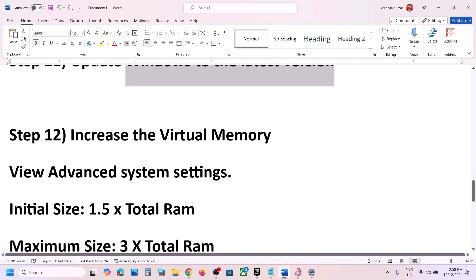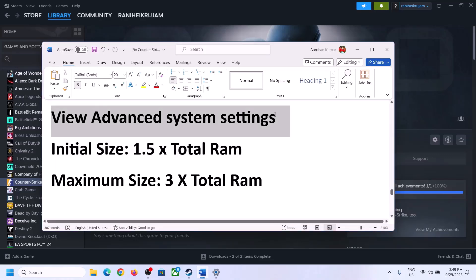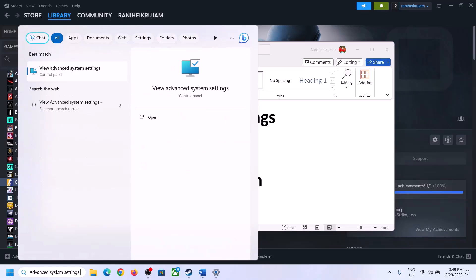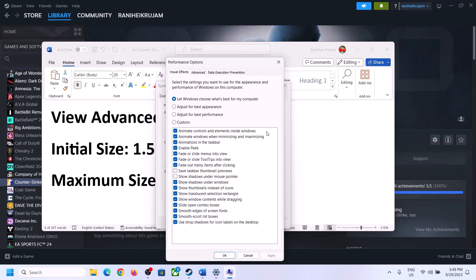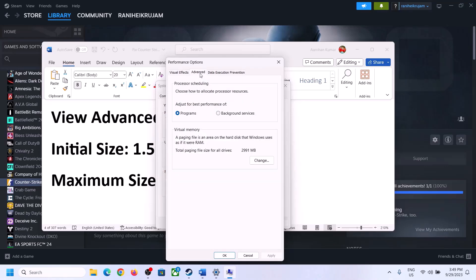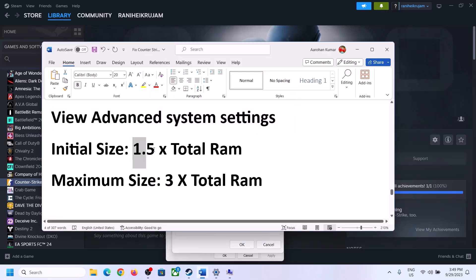The next step is to increase the virtual memory. Type View Advanced System Settings in the Windows search box and open it. Click Settings under Performance, go to the Advanced tab, click Change, uncheck the box that says Automatically Manage Paging File Size for All Drives, and select the drive where the game is installed. Then check Custom Size.